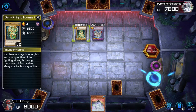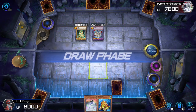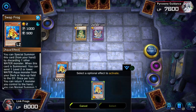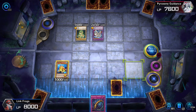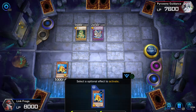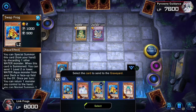I'm glad he attacked with his 1600 beater first. Now I'll add Swap Frog to my hand. He doesn't have any quick effects, which is kind of the weakness of this deck, and he also doesn't have any backrow. Now I can activate Swap Frog, send the Ronin to the graveyard, then put Swap Frog back to my hand and normal summon it again — its effect is not a once-per-turn, just when it's summoned, so I can do it as many times as it's summoned.